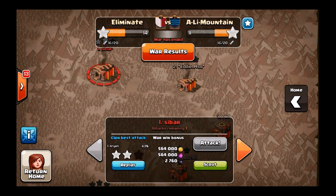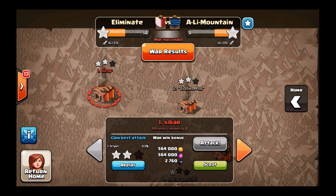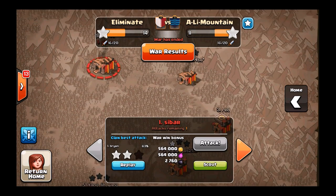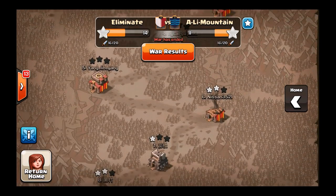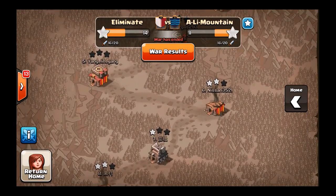I'm sorry if I'm mispronouncing your name. I'm glad we won another war. We do need to improve though — 16 attacks and 14 stars is pretty unacceptable. I'm glad to say myself and Milo got 4 stars each. I mean, we did 4 attacks between us. There's 12 other people and they got 6 stars. That's not good. So we're going to work on that. I'm going to talk to some people and impose some penalties if you're not getting a certain amount of stars each war.